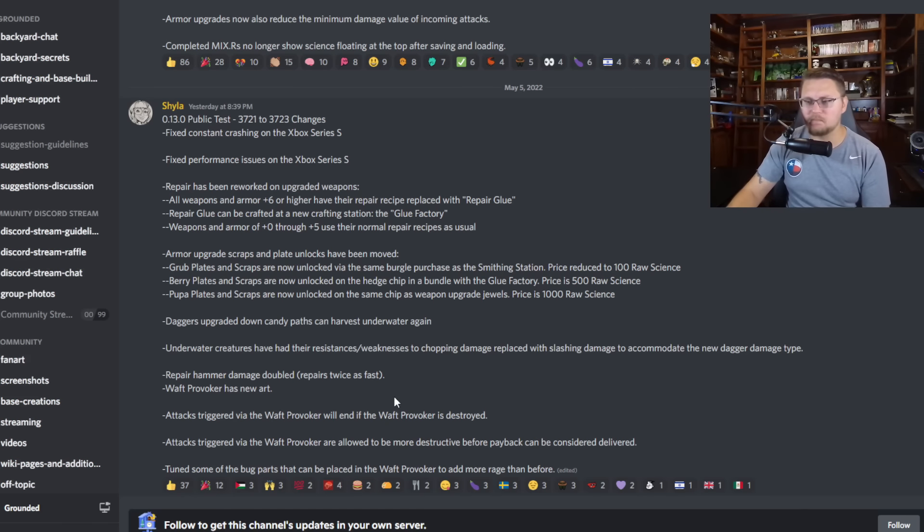The waft provoker has new art - you guys just saw that. Attacks triggered by the waft provoker will end if the waft provoker is destroyed. Attacks triggered via the waft provoker are now allowed to do more destructive damage before payback can be considered delivered. In other words, if you trigger the waft provoker and summon a bunch of bugs to your base, they will now destroy even more of it - so be careful. They also tuned some of the bug parts that can be placed in the waft provoker to add more range or rage than before, making the bugs even more angry and summoning more of them.